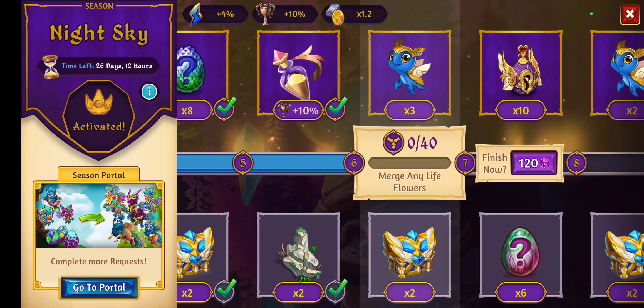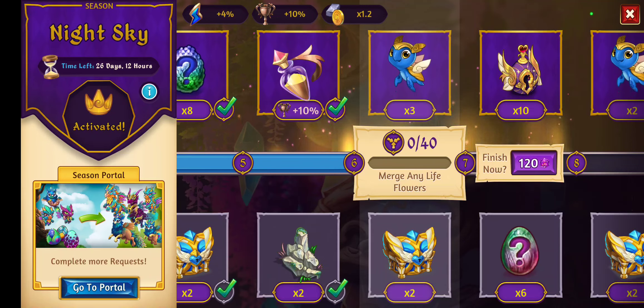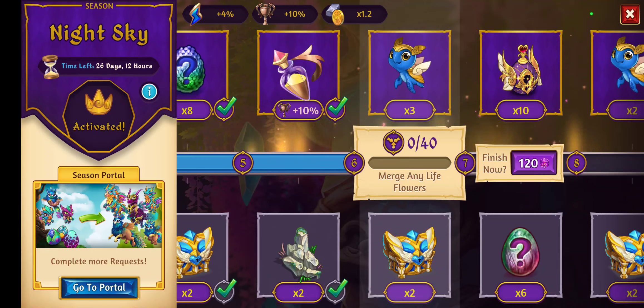Hey everyone, welcome to Tacoma Games. This is the next video in the Night Sky Season Tasks walkthrough. This is task number 7: merge any lifeflowers 40 times. If you have found yourself here, please subscribe to our channel, like our videos, and give us some comments if there's any content related to Merge Dragons that you'd like.